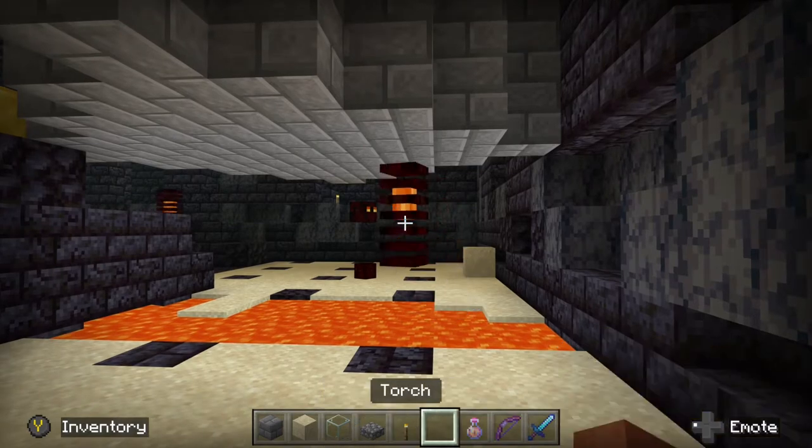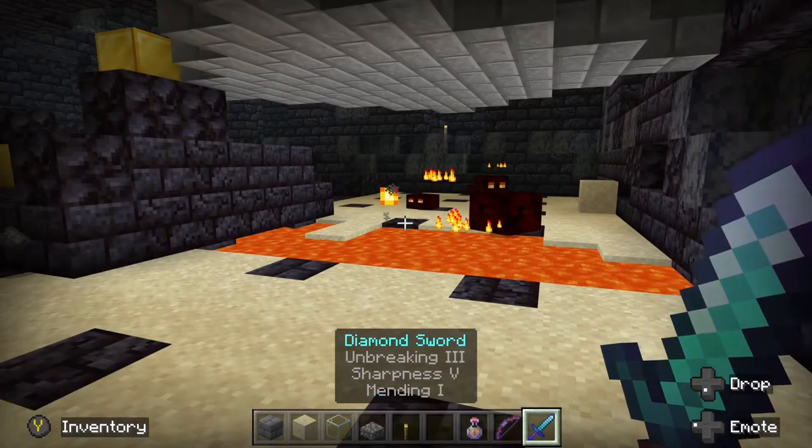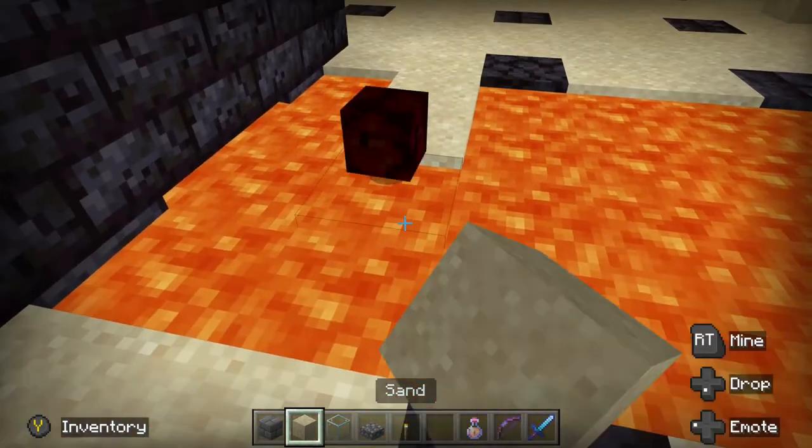Now that that is all blocked, let's go ahead and get rid of the magma cubes that are left and fill in all the lava, and also spawn-proof the rest of this area. I'll be back with you as soon as that's all cleared up.